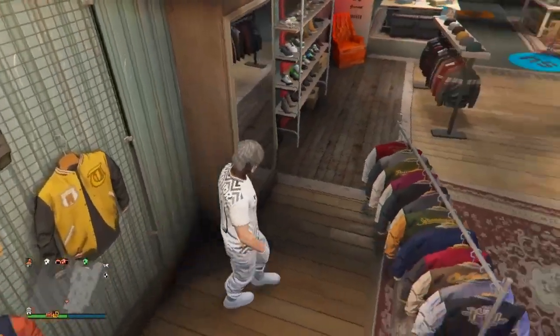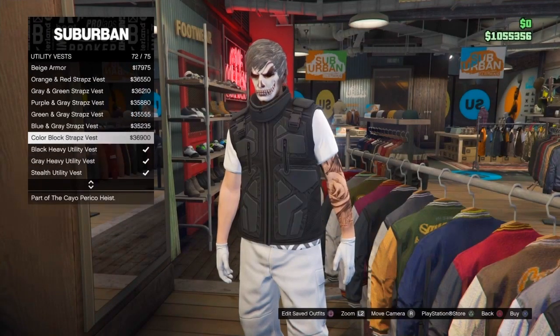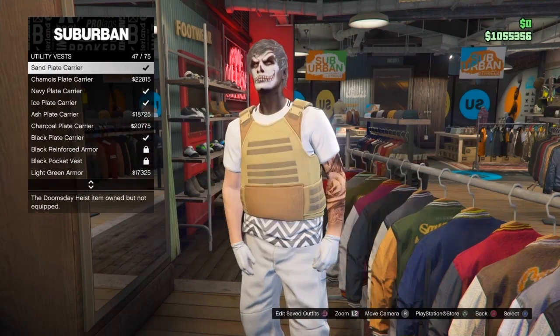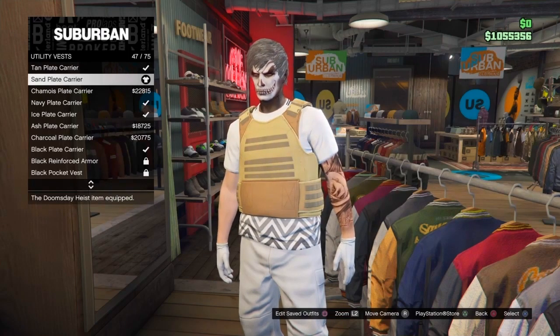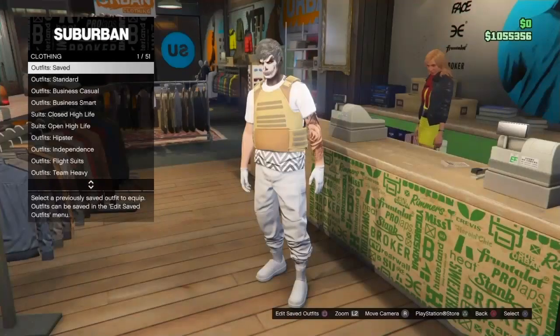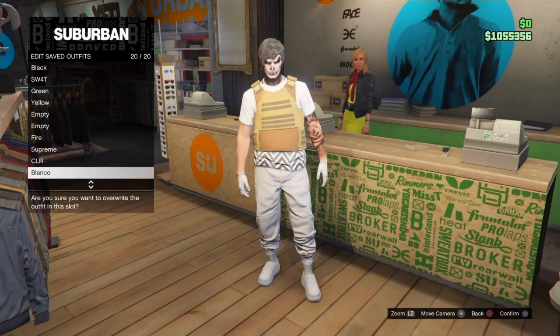Go back to the top section and go to utility vest - it's the same thing as the last glitch. We're looking for the sand plate carrier to merge the vest onto this outfit. Once again put on the sand plate carrier, go to the front counter and save it. This is important: you have to save this outfit on the first or last slot - number one or number 20. Make sure you double save it.